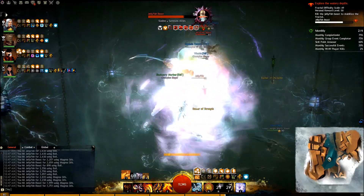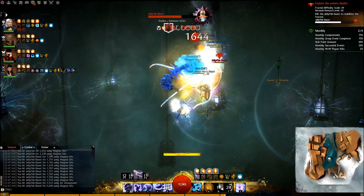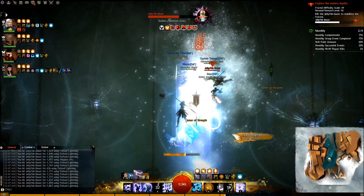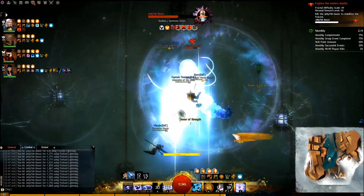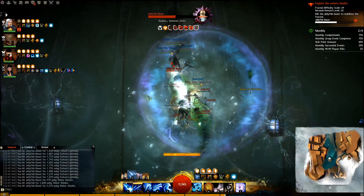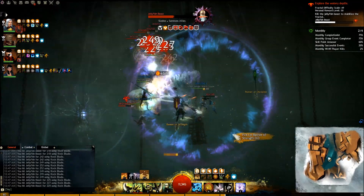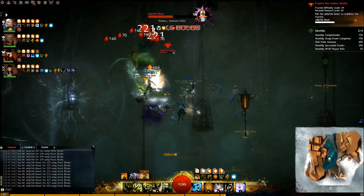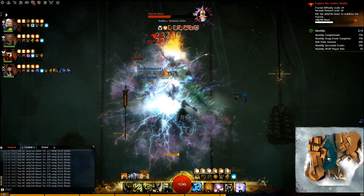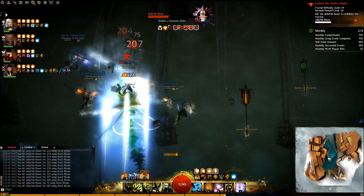At 75% health, the jellyfish will start using its agony-inducing swallow attack. The tell for this attack is that its tail will start swirling around. As soon as you see the tell, you can use Air 4 or Earth 4 to interrupt this attack. However, each of these skills have a long cast time, so it's very easy to be late. This attack happens once every 20 seconds, so you can alternate between using these two skills to interrupt the attack. Other classes, such as Guardians and Mesmers, can also interrupt this attack.